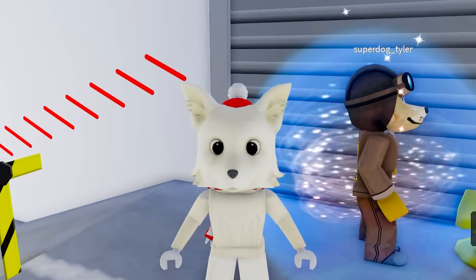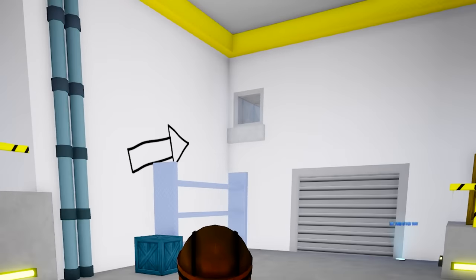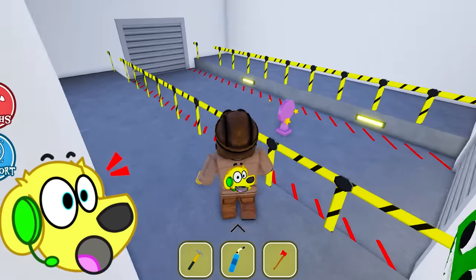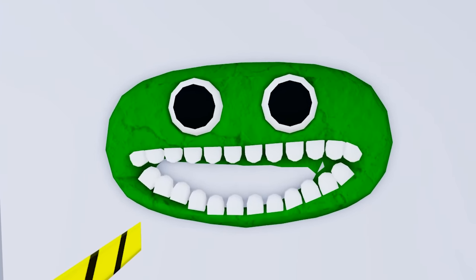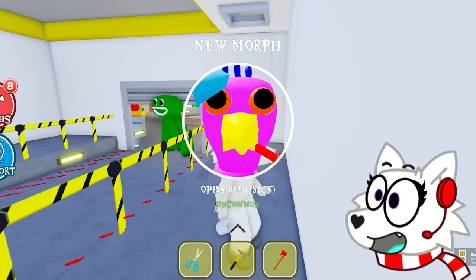Where's Red? I know he's behind this all! Snowy, I see an arrow pointing to a sus-looking vent up there! Let's go, let's try to get to it! You can crouch and we can crawl through! Whoa, look at this place! Snowy, look at Jumbo Josh through the wall! And there's another morph! Oh my gosh, it's Opila, Tyler, but she's sick!